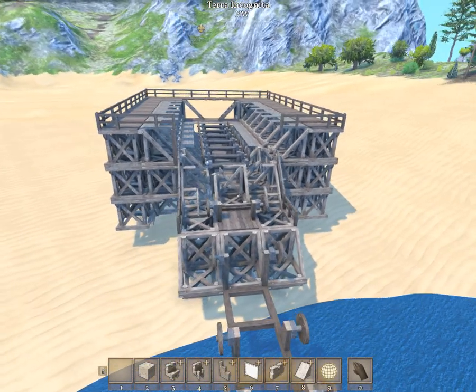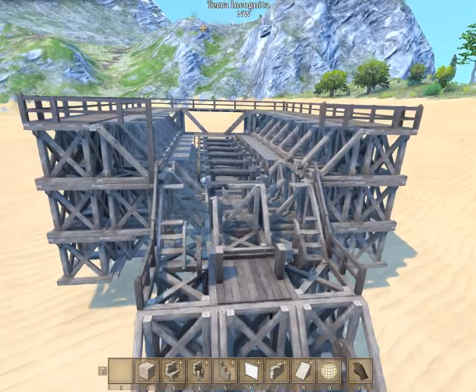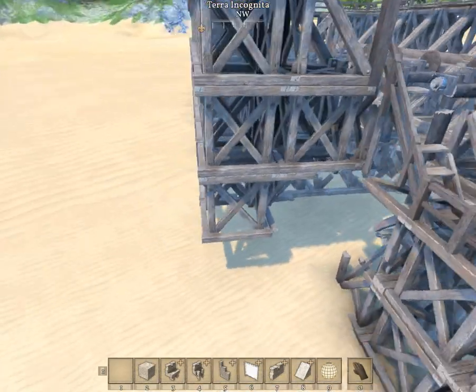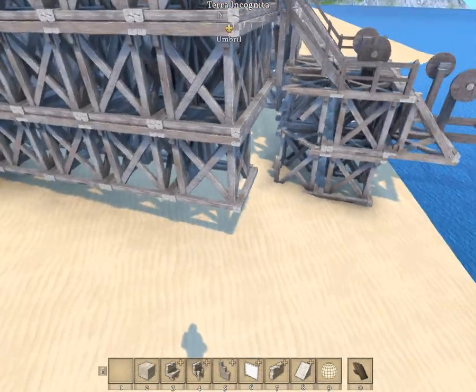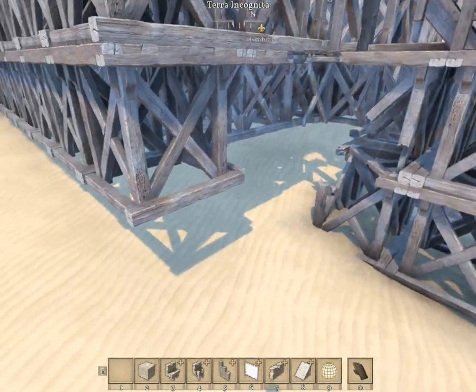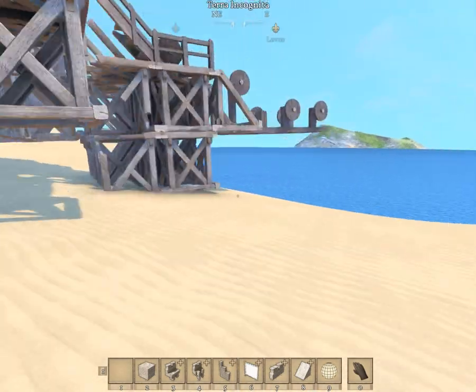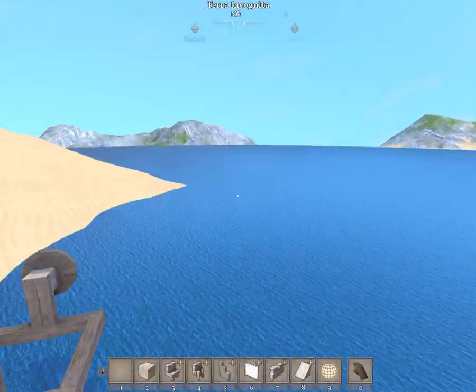It didn't collapse as much as I thought it would, but you can see right there the stairs where it starts to collapse down to the foundation. I hadn't realized that this wasn't actually in the ground, so none of it's touching — I'm going to replace this.